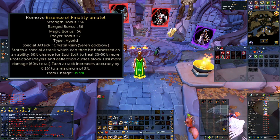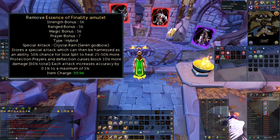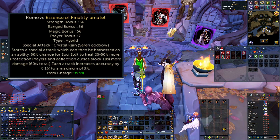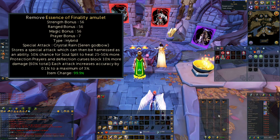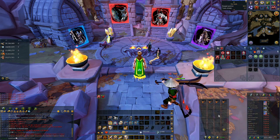The reason is the insane amount of strength, magic, and range bonus you get from this necklace. Essentially it's almost like wearing an entire set of tier 70 gear — whether that's Subjugation, Bandos, or Armadyl — on top of what you already have. So investing in at least one of these necklaces is definitely going to help you out and boost your DPS.